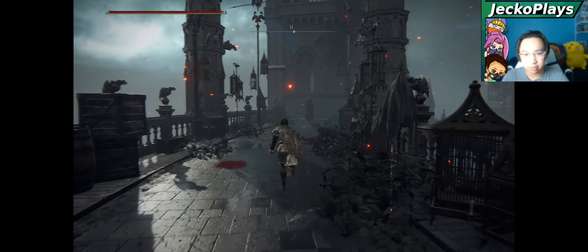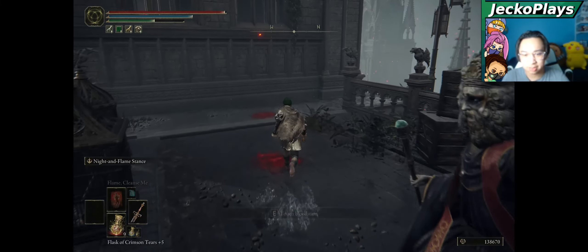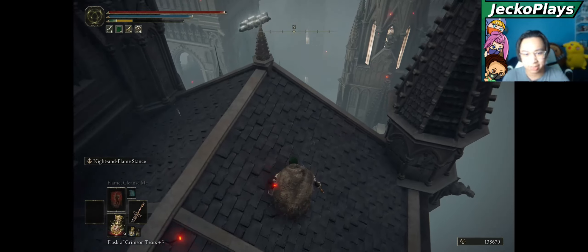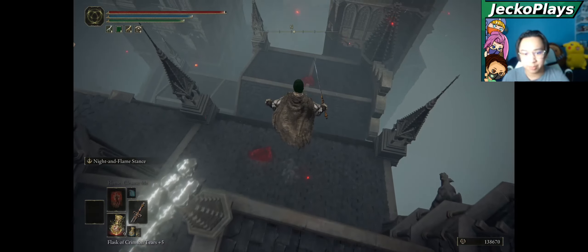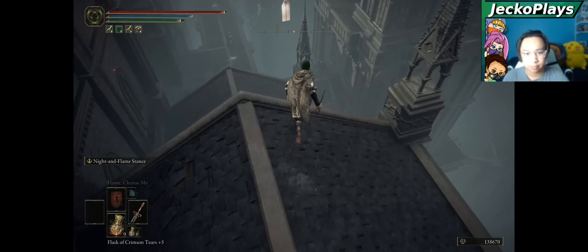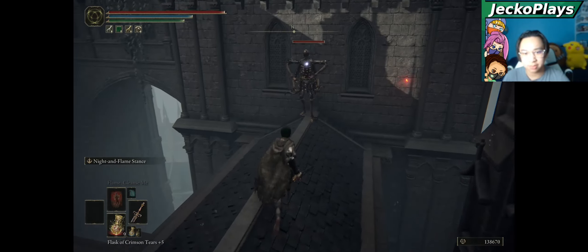We're just going to run right past them because they are very dangerous — even at my level, as their bleed weapons could destroy you fairly easily. Jump off onto the building's rooftops.